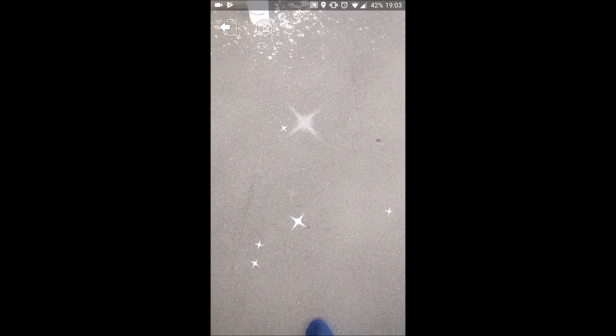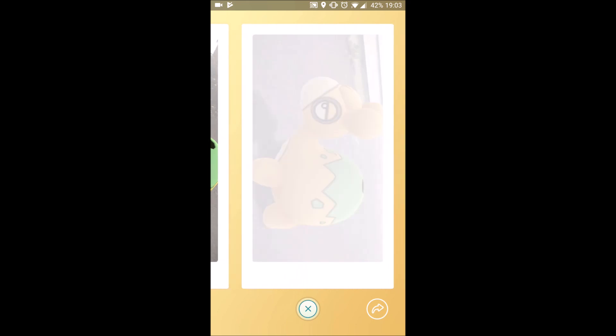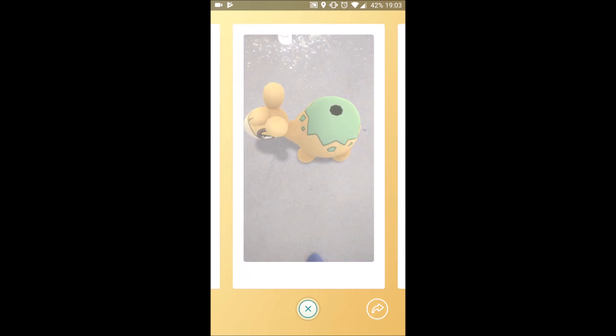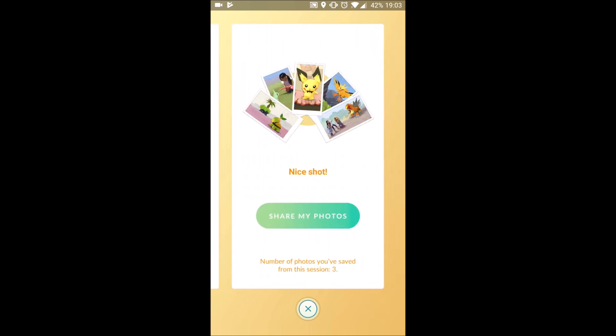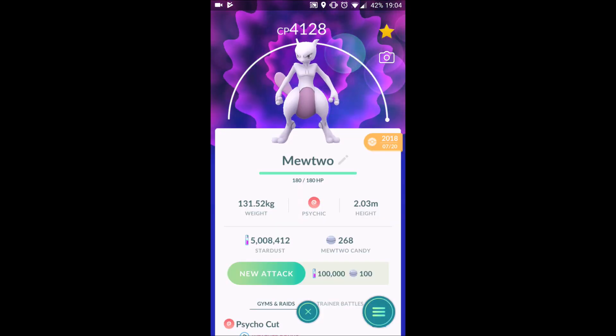Take a few snaps, rotate around it, take a little bit of an aerial shot. I did try and get under it as well. Once you've captured all your photos, you get a gallery of everything you've just taken. Then you get the option to share your photos — that was the option for social media: Facebook, Twitter, Discord, etc.